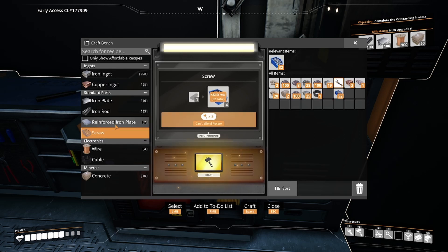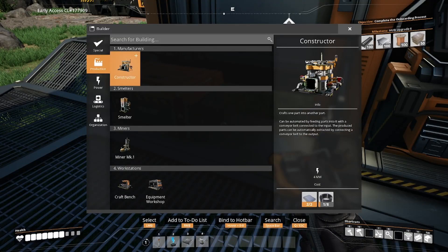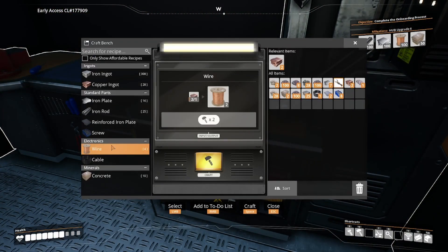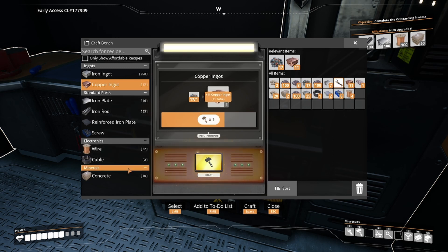Let's build a few of those - wow, that takes quite a lot. How many reinforced plates do we need? Two. Okay, fine. That's fine by me. We need more copper. So if I can build a constructor, I can start producing things like iron rods and iron plates.